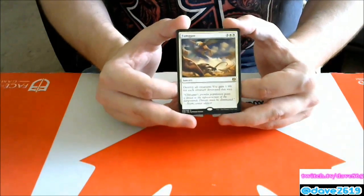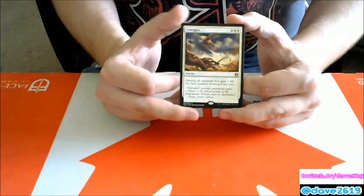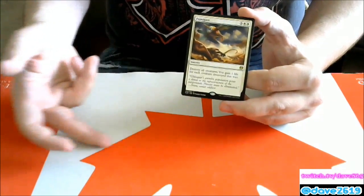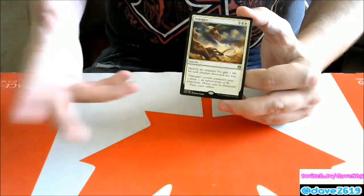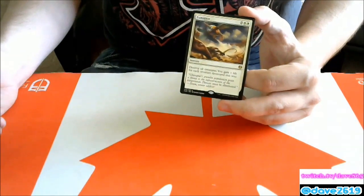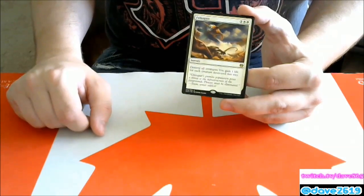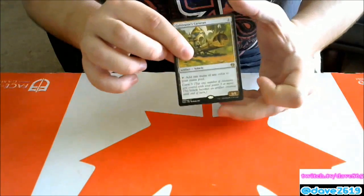Fumigate — three generic and two white sorcery: destroy all creatures, gain one life for each creature destroyed. This is our board wipe. If you're in white it's a great card; if you're not, fear it. Against token decks you're gaining a bunch of life. I really like this card — it's going to see standard play as long as it's in the format. Be prepared to play against this one in any standard format.